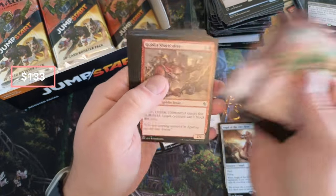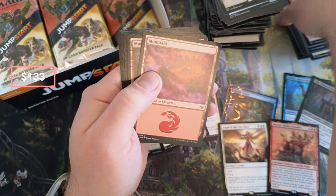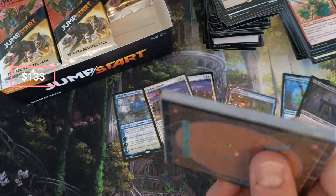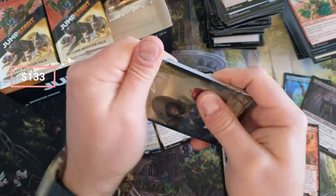Makeshift — but also if you're building a Goblin deck, you can open a box of this stuff and get a decent amount of Goblins to already start building. I very much like the old Jumpstart stuff — Jumpstart 2020 and 2022. The individual set Jumpstarts I've never purchased and never planned to.